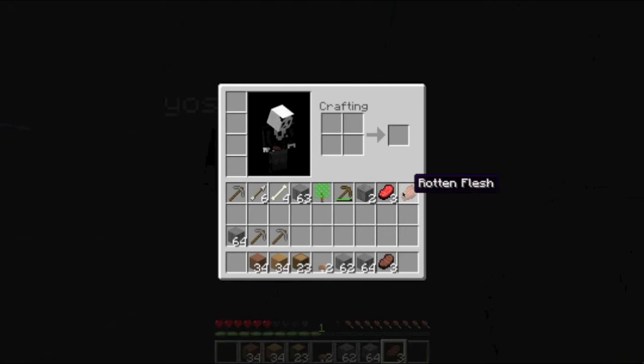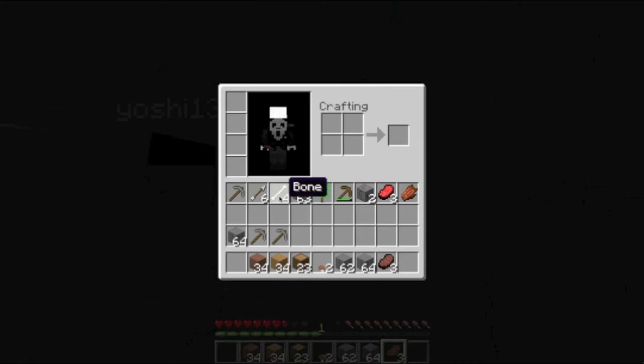What is this? Raw beef? Yeah. Where did we get raw beef from? I killed a cow earlier in the ocean. Bones — don't need that. Arrows. Now if I can find a spider and kill it and make a bow, we'll be okay.